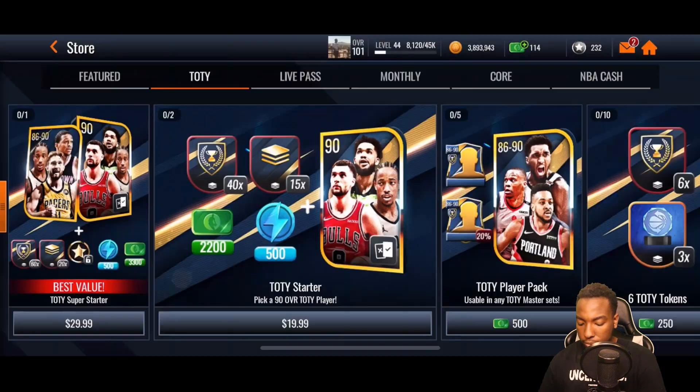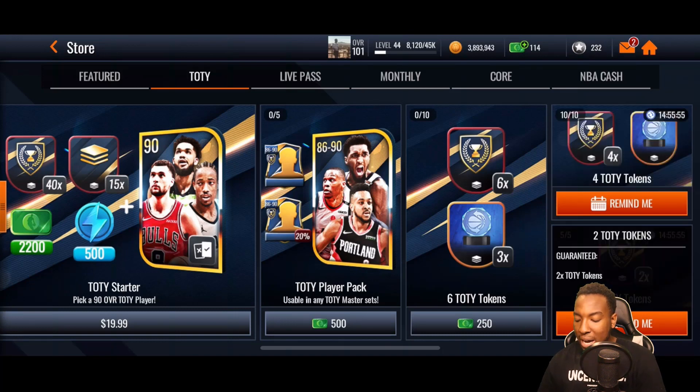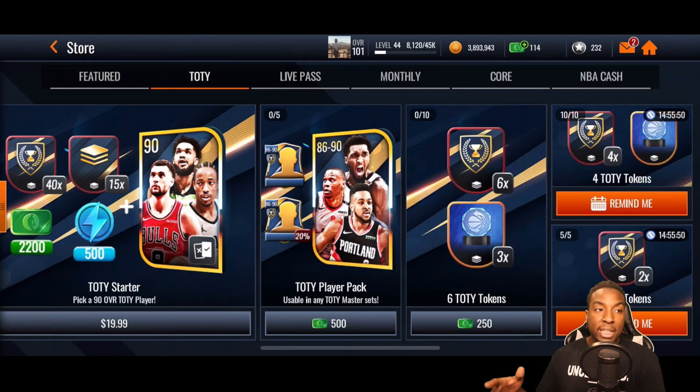Let's go over to the store. Under Team of the Year, every single day you can open 10 coin packs — each giving 4 team of the year tokens and one live today trophy. That's 40 tokens from those packs. You can also open 5 more packs daily for an extra 10. So from playing all the events for two positions, you're getting 40 tokens per day, and from the store packs you're getting 50 per day — totaling 90 tokens per day.